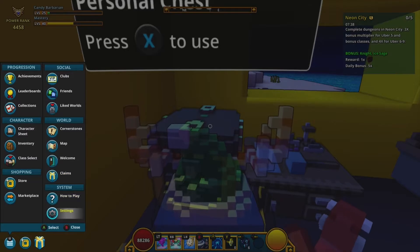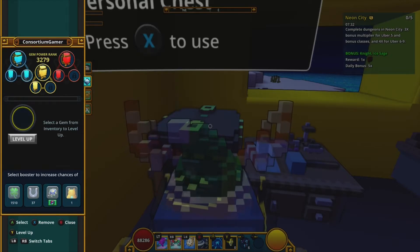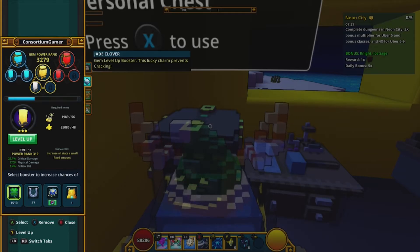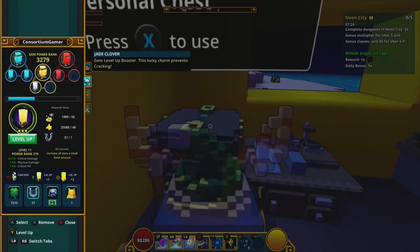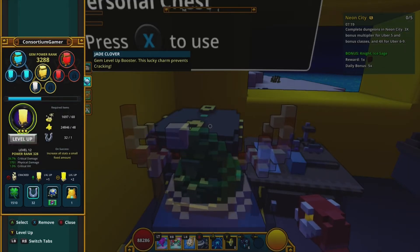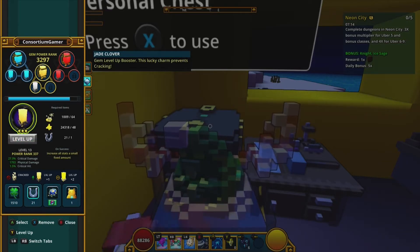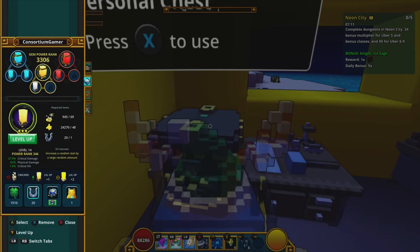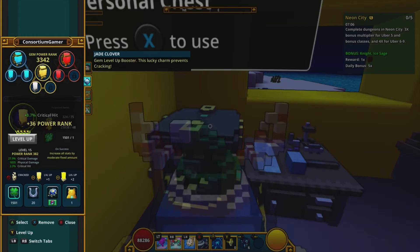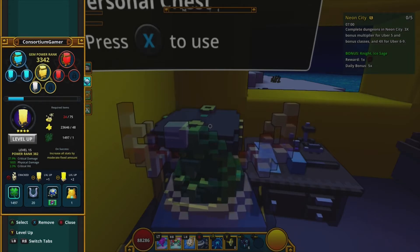Let me show you how to level up gems in case you didn't know. Go into your character sheet, go down one to your gems. Hit Y on the gem you want to upgrade. Come down to your booster — I'll select my horseshoe — then hit Y again and it levels up. I want to level this shadow gem all the way because it'll boost my power rank significantly.